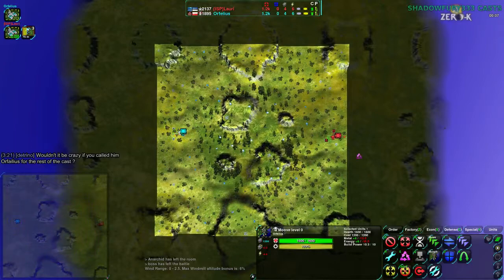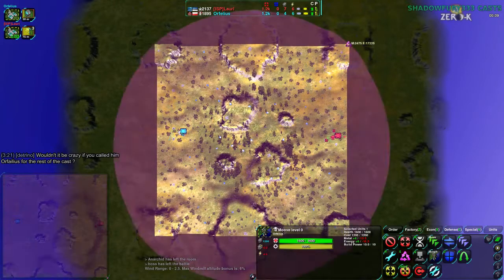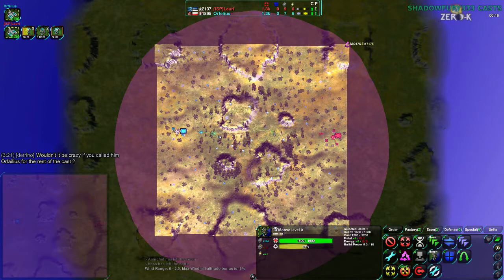Now I can show you how much reclaim there is. On this map there is a grand total of 2,475 metal and 17,225 energy. For reference, given that commanders have 10 build power and most workers have five, a commander reclaiming the entire map would have approximately 40 minutes worth of just doing whatever — it's 10 build power per second, giving you 240 seconds.